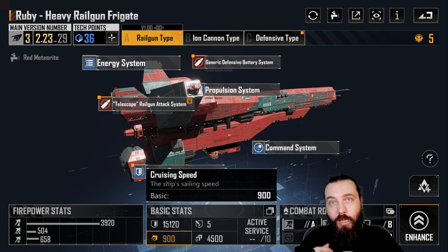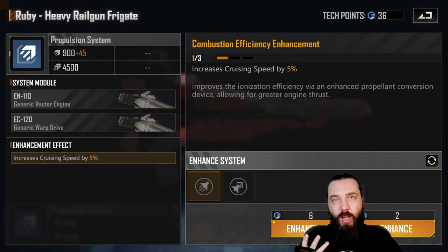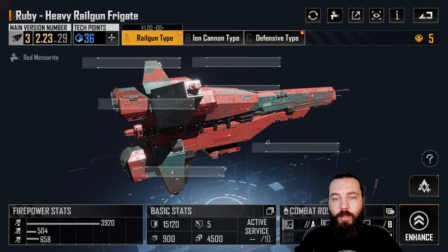If you're going to try and run that 1000 movement speed frigate-only fleet, the Ruby can fit into that. It's got plus 45 cruising speed per level, so you're going to get around 1000 to 1030 movement speed — easily fits within that type of fleet design, which is quite nice.